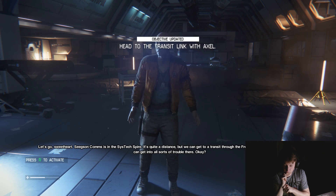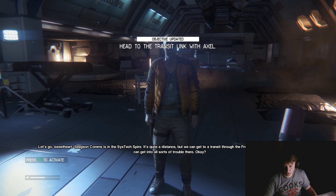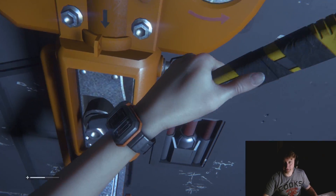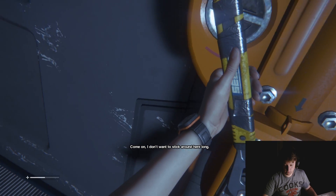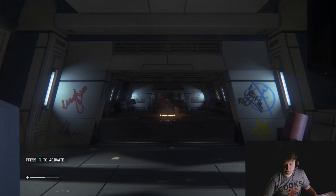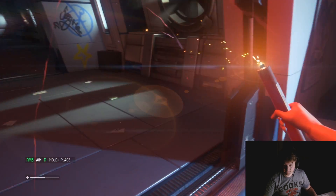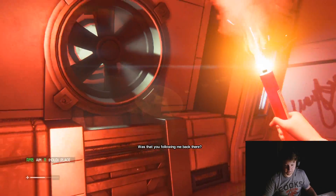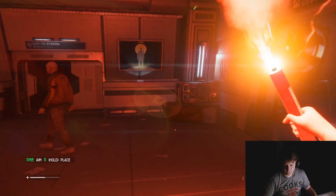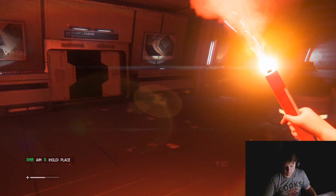Comms is in Sista Expire. It's quite a distance, but we can get to the transit through the freight area. Watch yourself. So are we still going through here? Can I finish? Men. Come on, I don't want to stick around here long. Shut up - I just met you, dude. Is that you following me back there? I have to keep my distance, I can't take any chances.